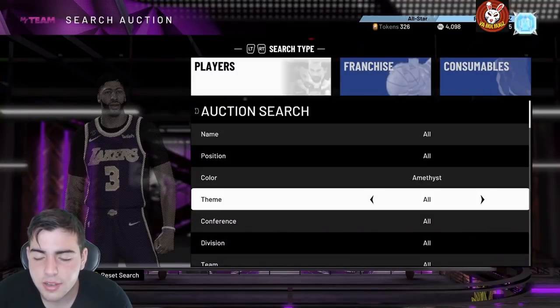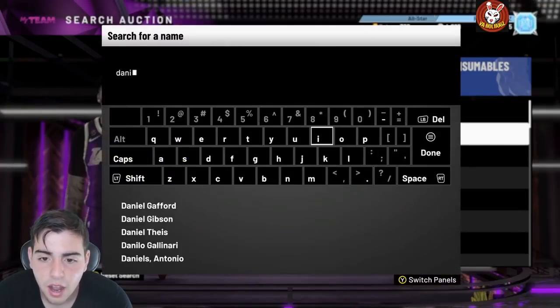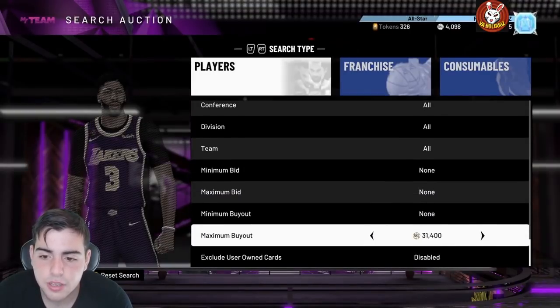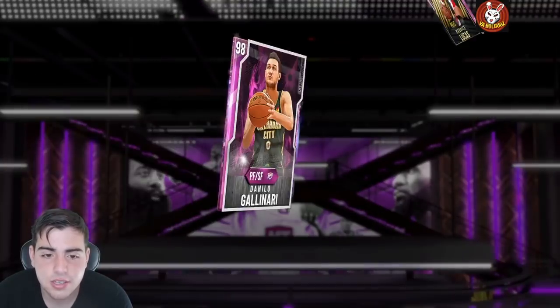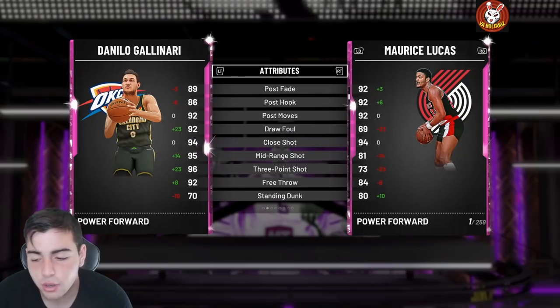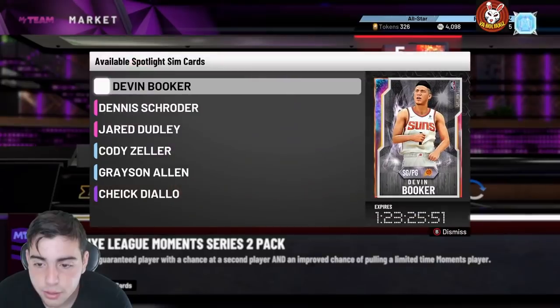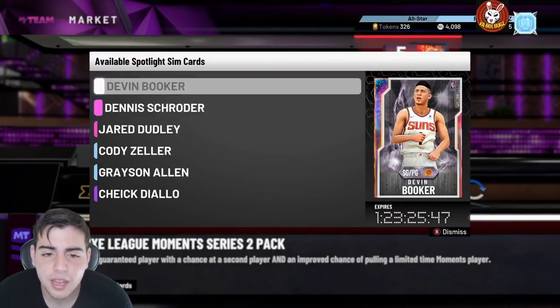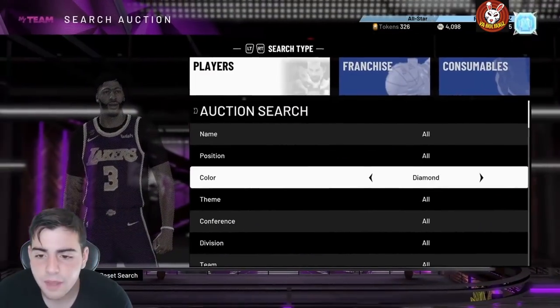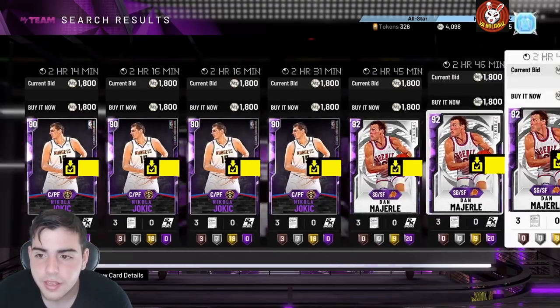Another good example — Tyler Herro, Ja Morant, and Danilo Gallinari were actually buyouts. Gallinari went up a ton in price — he was around 50-60K and is now rocking around 76K. Looks like someone dropped a video on him, maybe DBG. If you got a couple of these, you made about 20K profit. These spotlight sims bring value — they're good to snipe and help us make MT. Only a matter of time before 2K finds out this method and shuts it down.